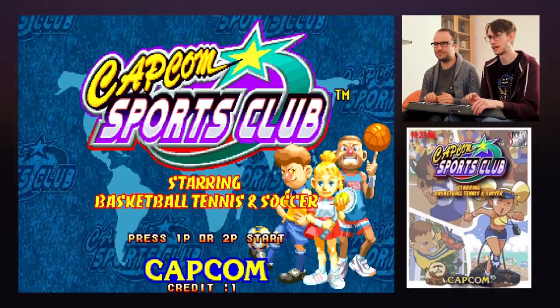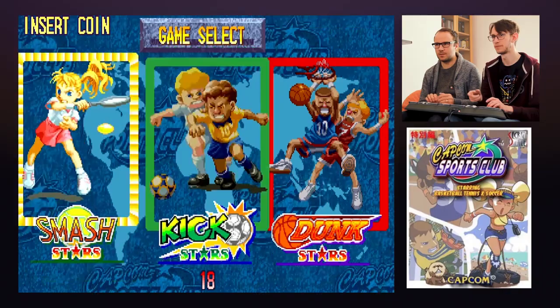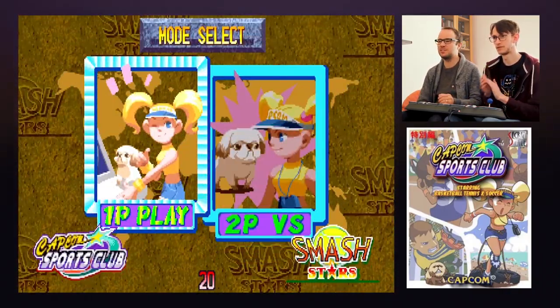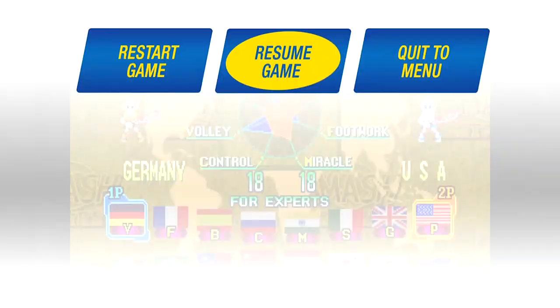One coin means we can both play, so if you press start we'll both be on. You can pick the game — where do you want to go first? I do want to start with tennis. Smash Stars, two-player versus please. The dog! There's the dog! This is a game where — I'm just going to pause it — because it's three games in one, the controls are different for each game.